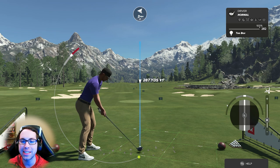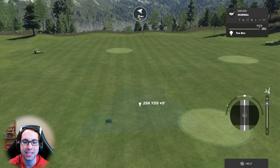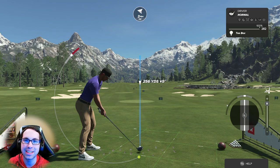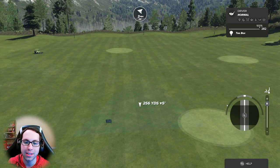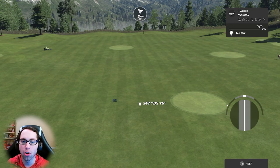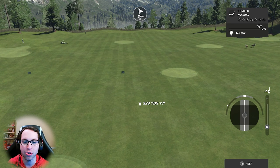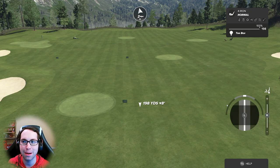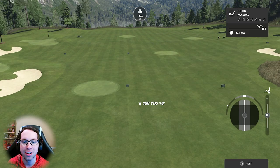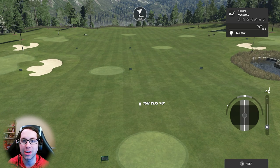Moving the right stick the other way takes off distance. With driver, three wood, five wood, and three hybrid you can gain distance moving the right stick down. As you go down to hybrids you gain fewer yards — a few yards for a four iron, three yards on a five iron, two yards on a six iron.